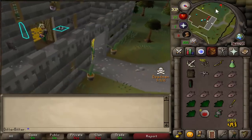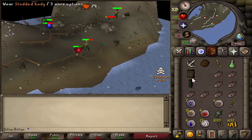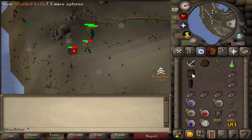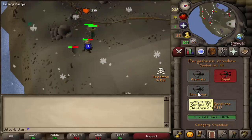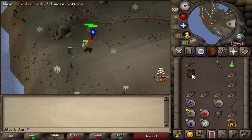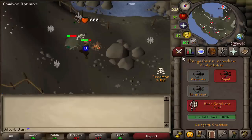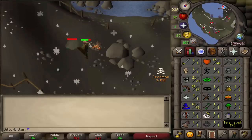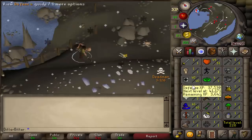It's time to start training range. We're going to be here for a while. Hopefully once we get to use our Dorgeshuun crossbow we can start crashing people for a better spot. 28 range now so we can actually start using the Dorgeshuun crossbow. Switching to long range to get the studded body on. That's 50 range. At 57 range we switch to long range to start training defense as well, and we get 40 defense at 58 range. Now we're just focusing on getting 60 range.